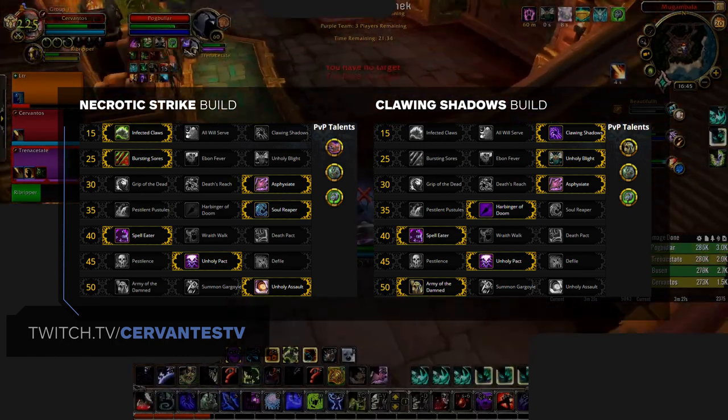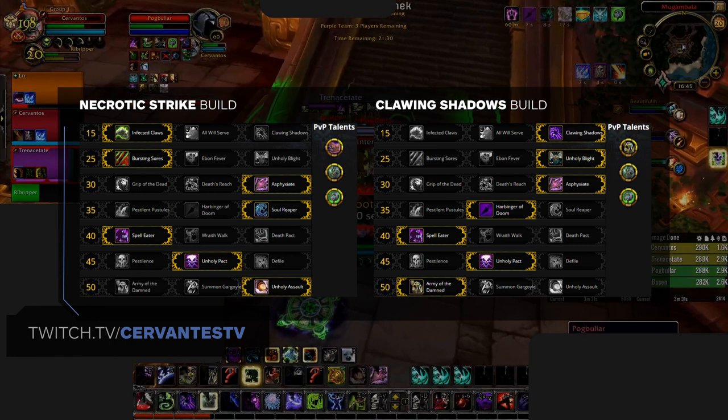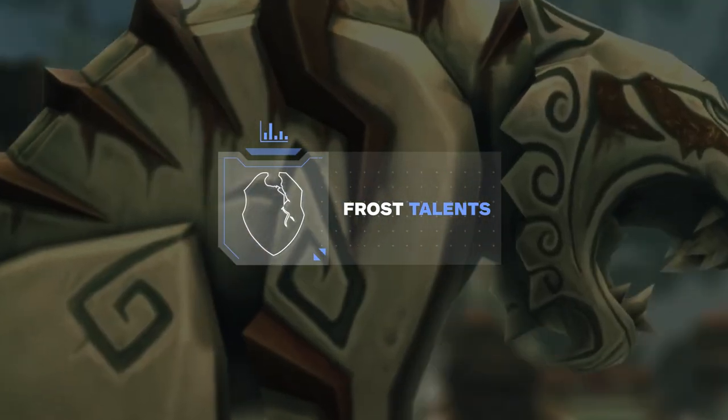All together, this leaves your default talent build for Unholy looking like one of these two, depending on the playstyle you choose. Our updated DK guide when Season 1 of Shadowlands starts will specify which build is looking to be more competitive so you know exactly what to play when the time comes. Now let's go over the Frost talents.